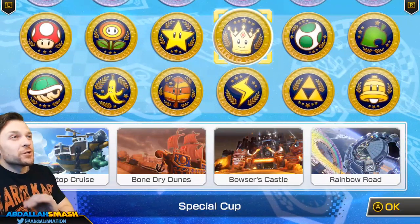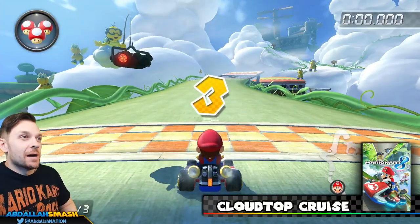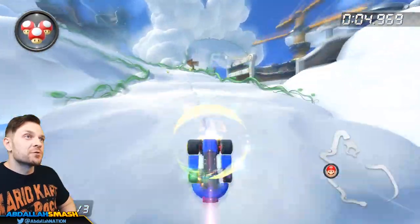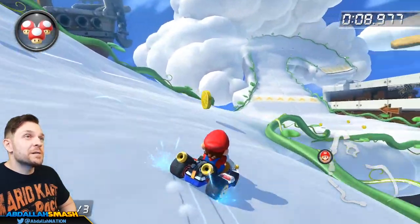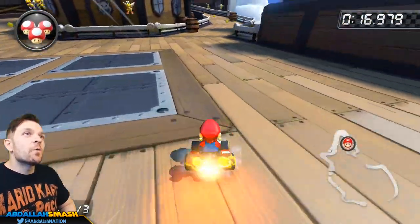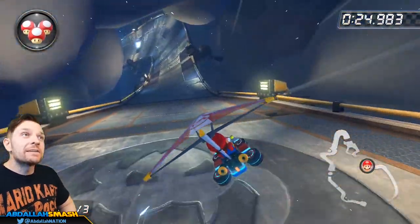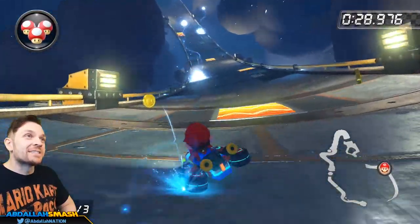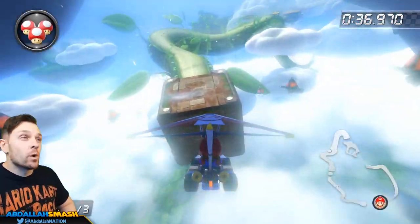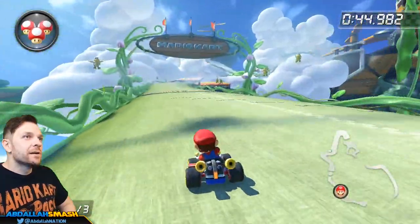Next up is the Special Cup, home to a very exclusive Rainbow Road. We're way above in the sky at Cloud Top Cruise — on top of a giant beanstalk with Paratroopas everywhere. Bounce on drums and make your way through carefully because you can easily fall off. You end up on top of a Bowser airship, and get blasted through a rain cloud that electrifies boost panels. You need to assess ahead which boost panel will be electrified to avoid getting shocked. There's a nice leaf shortcut toward the end.